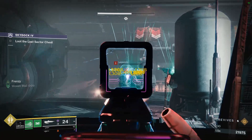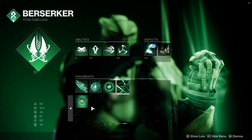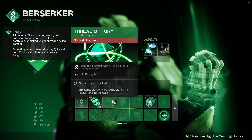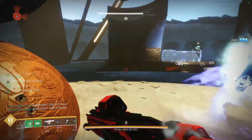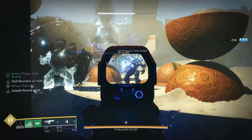The effectiveness of this fragment might fall off in higher-end content though, in which case I would switch this out for either Thread of Isolation or Thread of Continuity. I've also seen some builds use Thread of Fury, which will give you melee energy when you deal damage with a Tangle. However, I don't think this will be the most useful since your melee is only really being used as a tool to get back your other two abilities.